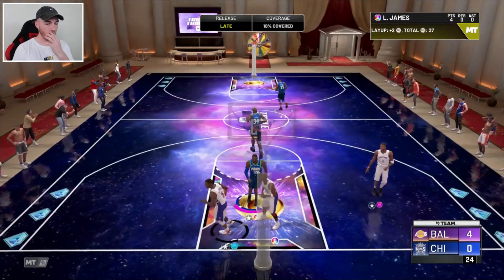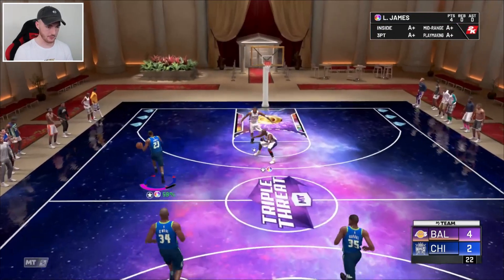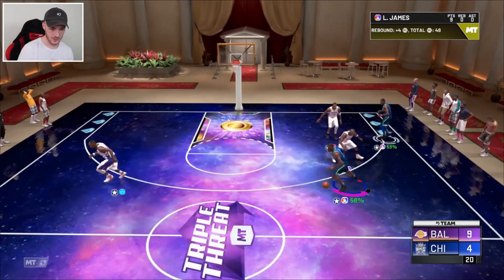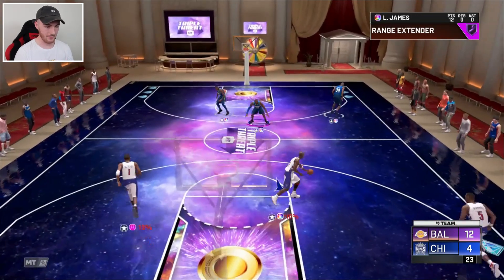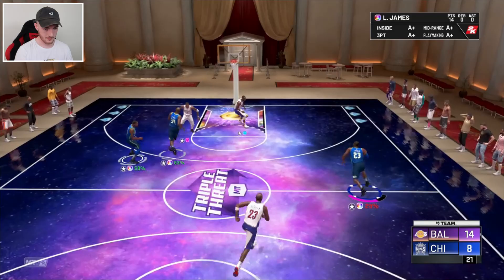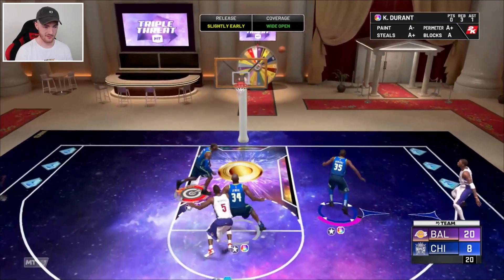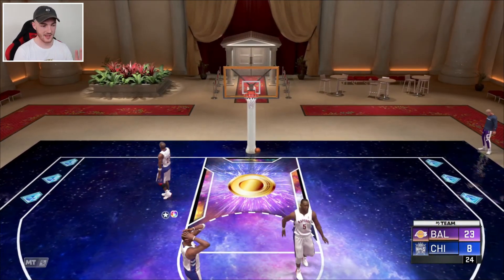Another card worth EVOing is Opal Grant Hill and David Robinson. 2K made them a lot better, especially Grant Hill — he's a freaking god now. Our opponent gets on the board. Let's go to the post — we got all these post moves. Did all this EVOing, may as well use it. Nearly got the shot off with T-Mac for three. We're going to get another look with LeBron. Oh my God, this card is so good. He was only off my team for a couple of hours, but I'm so glad we got him back. We've got a LeBron and MJ matchup. We've got a pretty comfortable lead. T-Mac with the spin, stopping for a three, and it's green! LeBron, game over — this card takes over the game. There's nothing you can do to slow this man down.